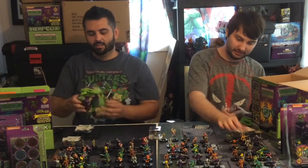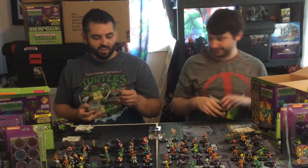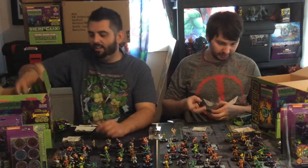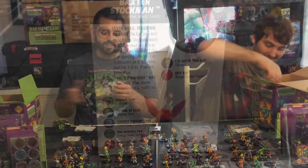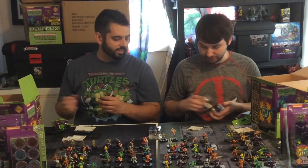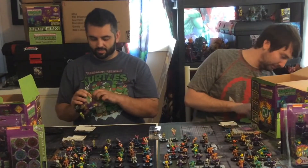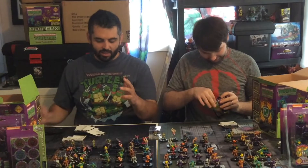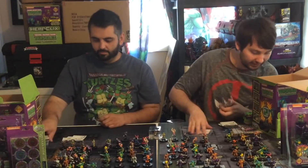Rocksteady number 10. Down to the bare bones of this one too. Michelangelo number 2. Bebop number 9. I've got 2 left. I got Baxter Stockman! Baxter Stockman number 27 from the 1987 animated series. Finally got one of those. The blue Foot Elite Boomerang, number 15 - I was really hoping to get one of them. My last was the Foot Soldier with an axe. I got a Foot Soldier number 12 with the hammer.